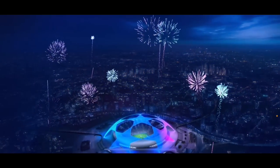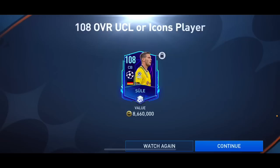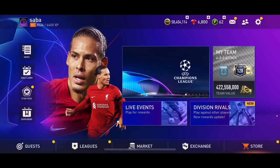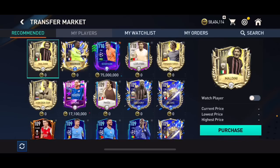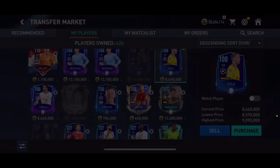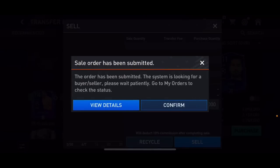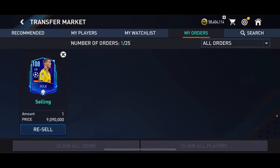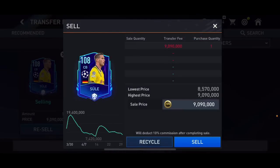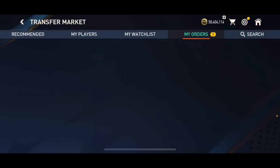I'm using all untradable cards for this, so I'm essentially making free coins. A German central back from BVB — it's Sule! 108 overall Sule, and he's worth 8.6 million coins — free 8.6 million coins right there. Let's see if he sells. He's going to sell for 9 million — that's nice. I'm going to sell him straight away. Checking my orders — he sold for 9 million coins, just like that, very easily.